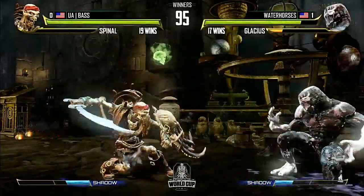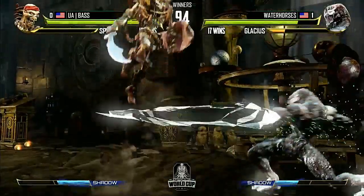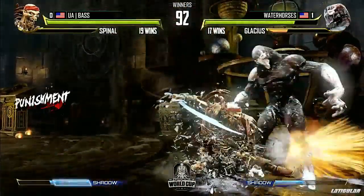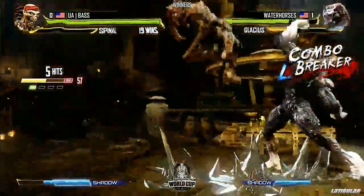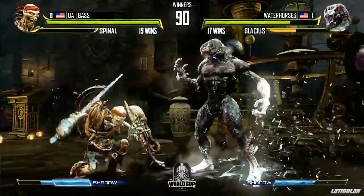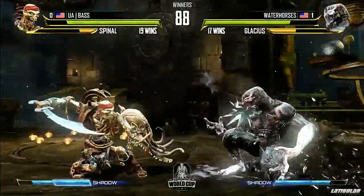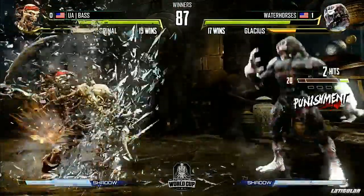Base has him in the corner — that's exactly where you want to put him. He's got to get there early. And that big jump fierce: if he hit it a second later, he would actually click place because they're over the lance. That might have just been a miss from Water Horses, but that standing heavy kick has a lot of recovery. The anti-airs from Water Horses are excellent — 16% conversion there, that's really strong.